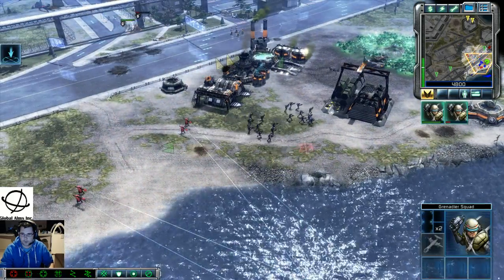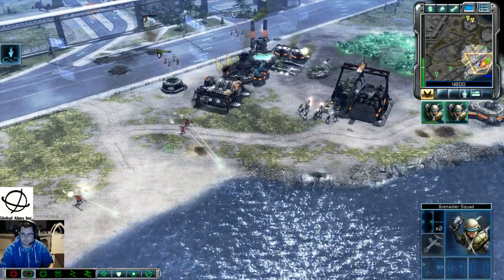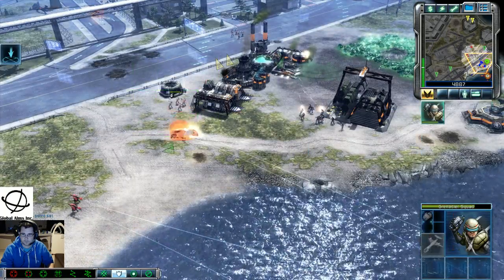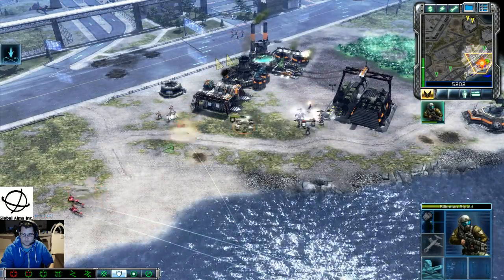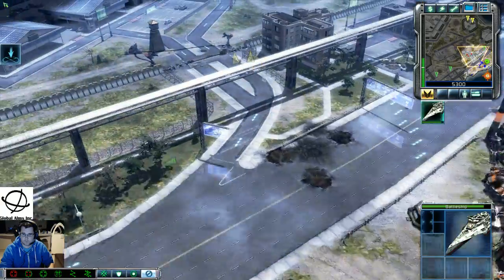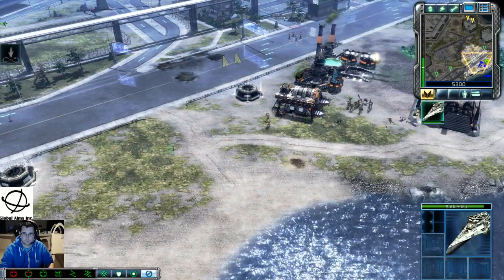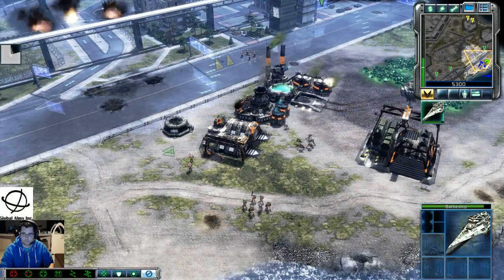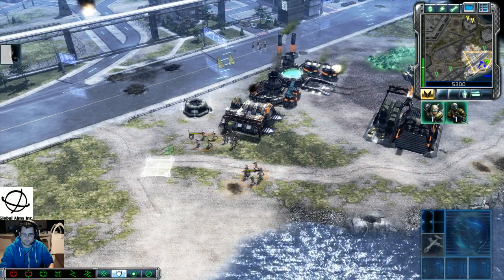Take him out! Hell yeah! Harvester under attack. Unit under attack. Rifle squad ready. Enemy unit sighted. Rifle squad. Securing structure. Squad ready.